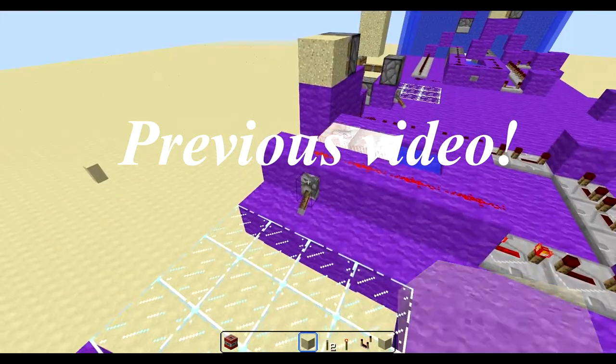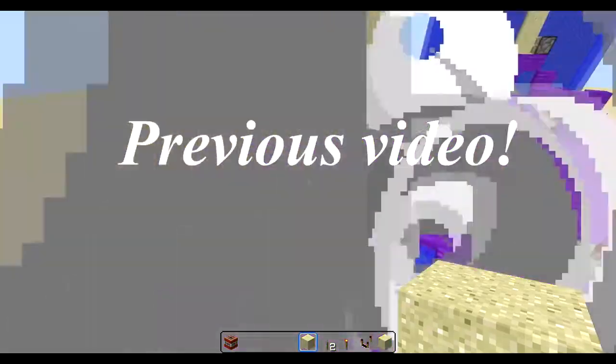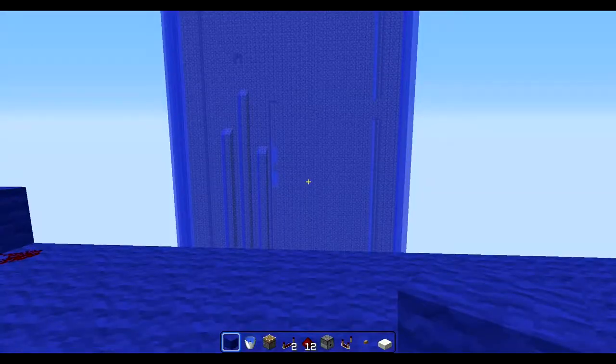Someone in the forums requested that I would make a hybrid cannon that was able to scatter TNT everywhere and also be able to blow through wet walls, so I've tried my best to replicate what he wanted.